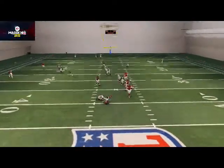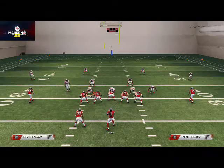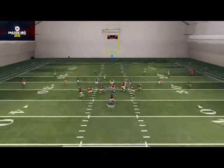One of the things this also allows us to do is contain the quarterback if he rolls outside the pocket. Here they're going to feel the pressure, they're going to roll out, and you see that the flat zone and quarterback spy are really going to try to contain the quarterback rolling out.